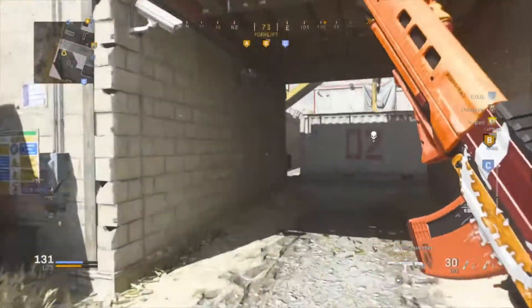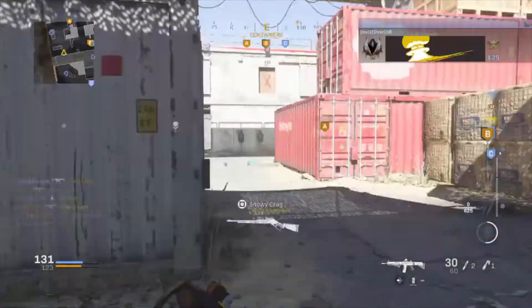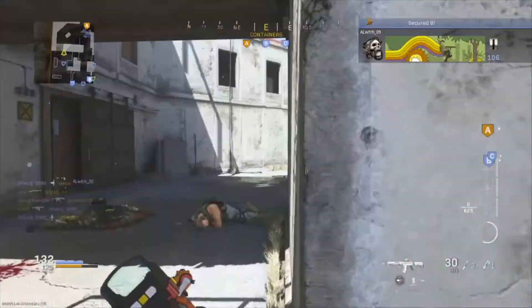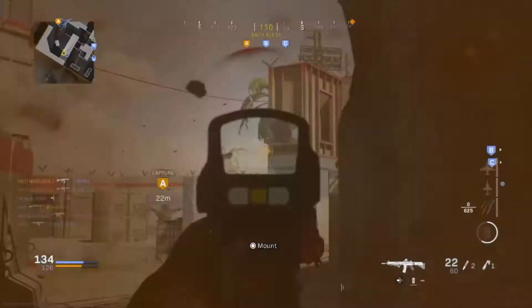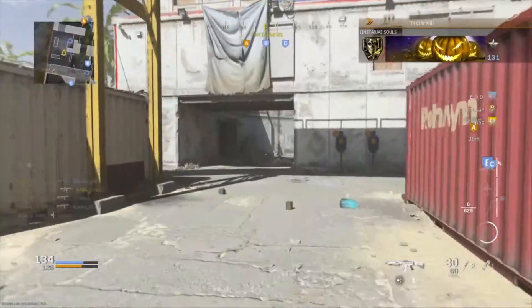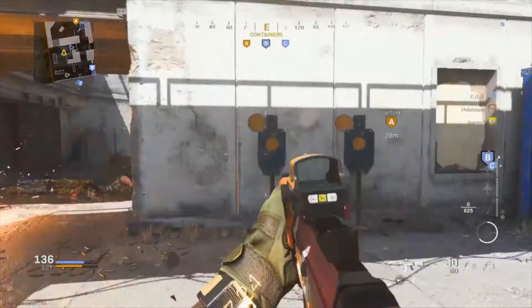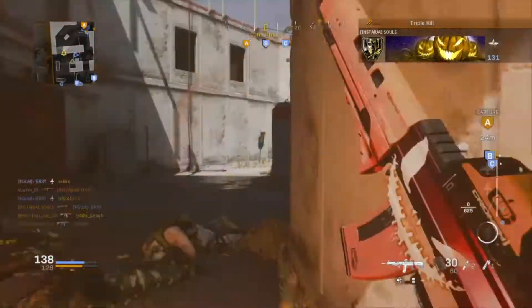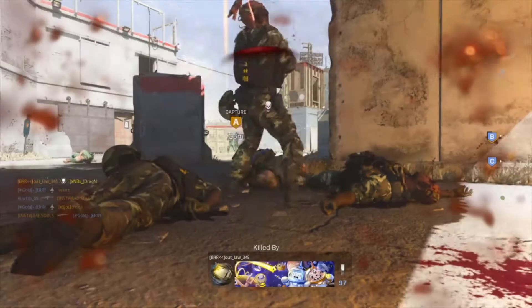Hey guys, I'm back again with a new video and today it's gonna be on the free blueprint you get for completing the Haunting of Verdansk event. It's called the Pumpkin Punisher and it's for the Grau — it's a legendary blueprint. Getting this Halloween exclusive is absolutely free for everyone and it's kind of easy to get if you're willing to dump in a lot of time into the game.